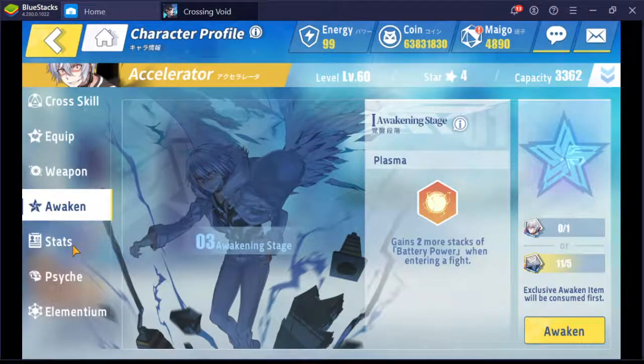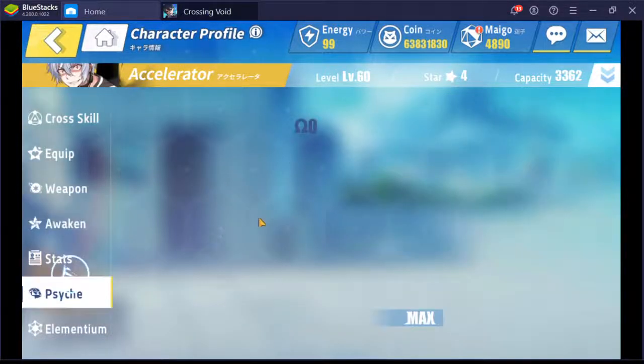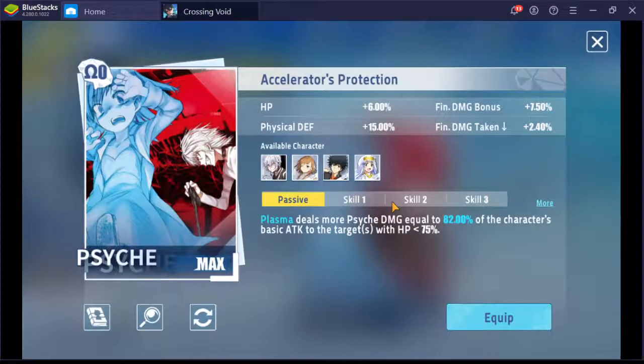Accelerator has one of the best awakens on their topic that help the character. The problem is that unless someone like Tenshi Yuki receives very strong buffs, Accelerator's awakens are just training wheels to help him do what he's supposed to do. If you want to use Accelerator in any capacity, Awaken 3 is the minimum you need. He only has one Besetion and it's very bad in my opinion — the only good thing is the final damage increase, which is high, but HP, defense, and damage taken are not things a DPS character wants.